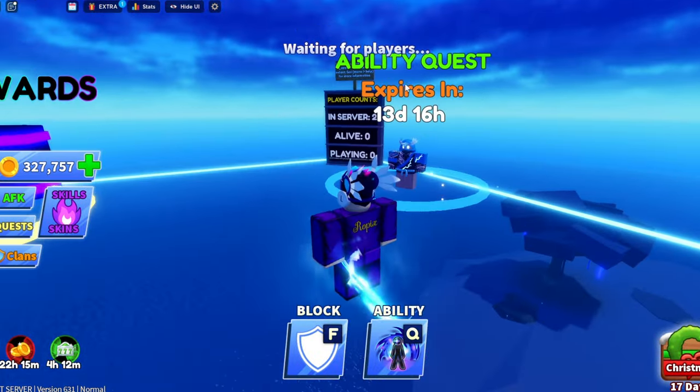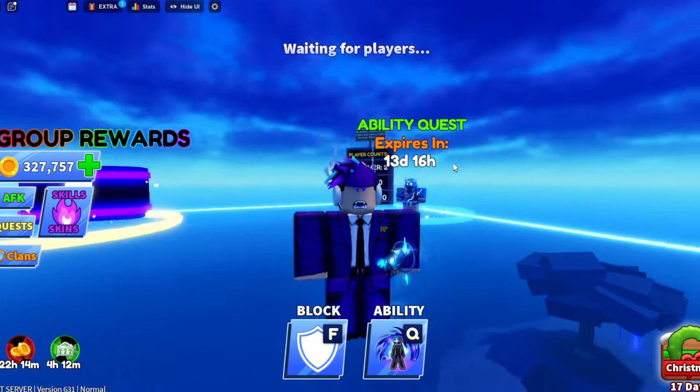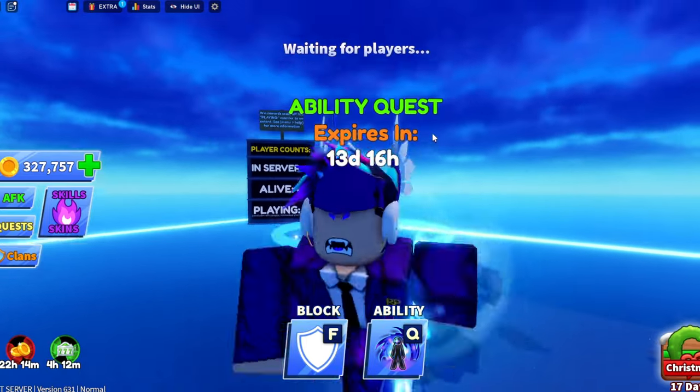As you can see right here, it says Ability Quest. There is an ability releasing in the game, and you can come right here where the ability will be listed. You can complete that ability quest and you will gain that ability.